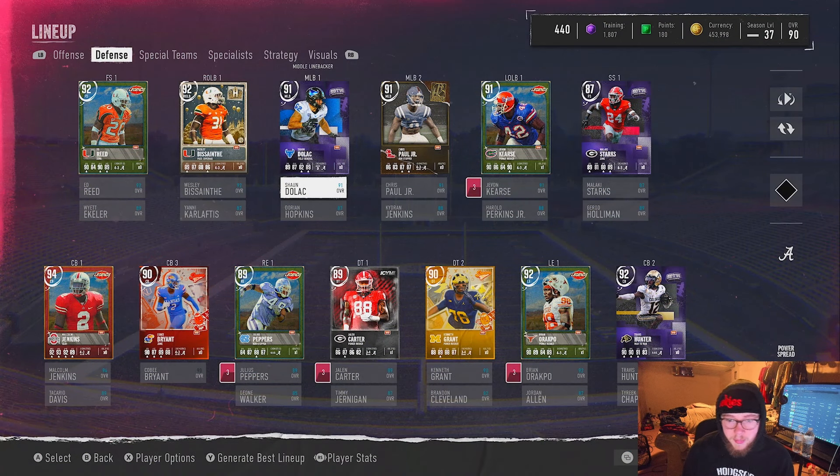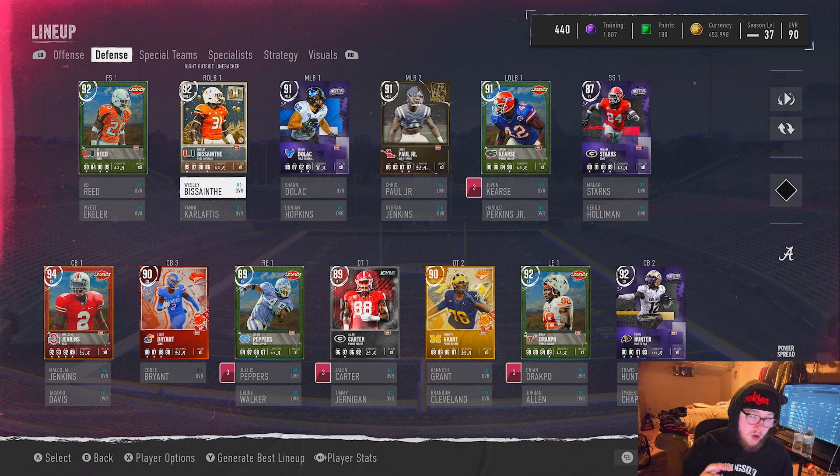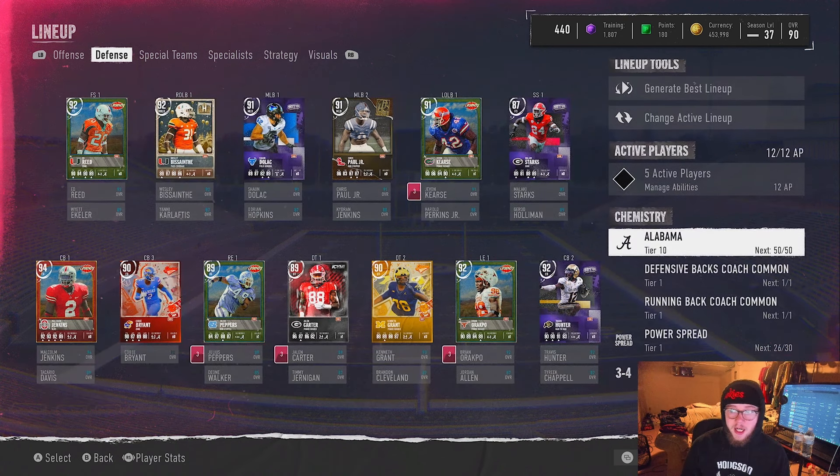For anyone wondering how your lineup should look: in this Three-Four, your right outside linebacker and your left outside linebacker are your rushers. I actually substitute guys — I sub in Arakpoe as my right outside linebacker and use Sean Dolec and Wesley Bestain as my two inside backers. The D-tackle one lines up right over the center, and your left end and right end line up over the guards. You don't have to make substitutions, but I do it to use specific players and maintain my 50/50 theme team.